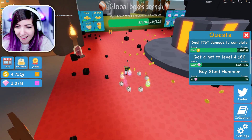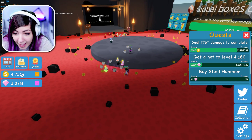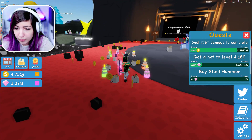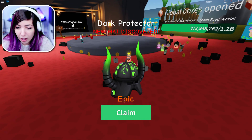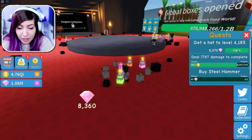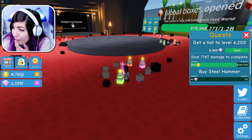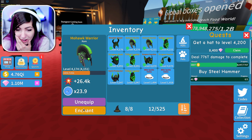Oh my gosh! It's coins — it's coins. It doesn't even look like that many coins. There is a hat! There's a hat floating above me. I got an epic hat! I got the dark protector hat. I got a ton of coins — it must be high levels. I got a bunch of gem stuff I'm upgrading right now.